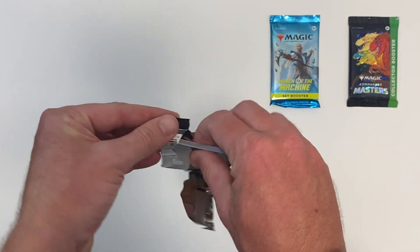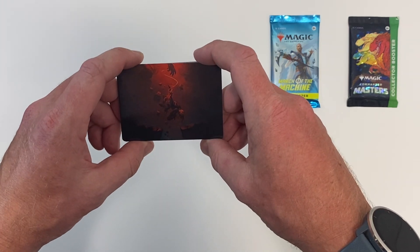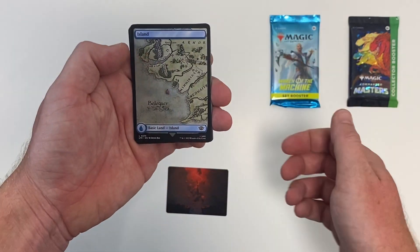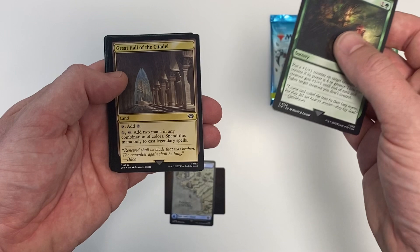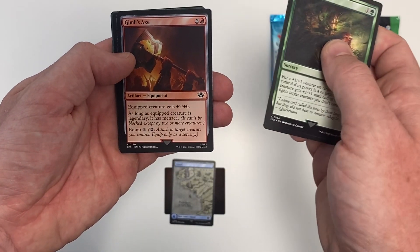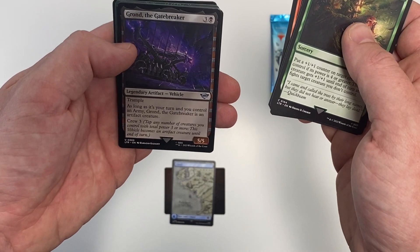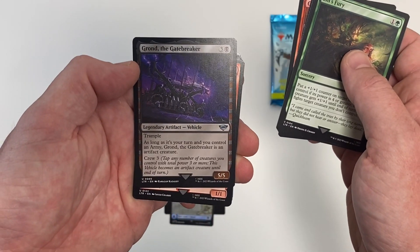It's much easier than they have been. There's a new R card for me. Looks good. Got the special land. Get through these commons. It's Fury. I like that. And these Fury. Nice — I like that border on that. And it's got Trample.